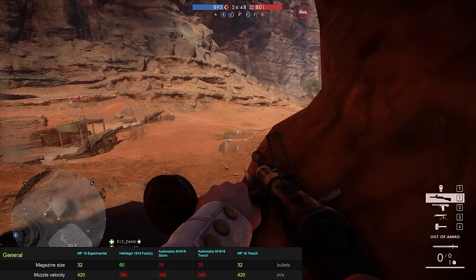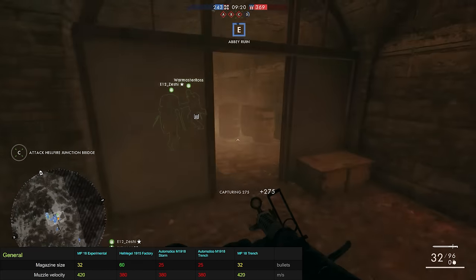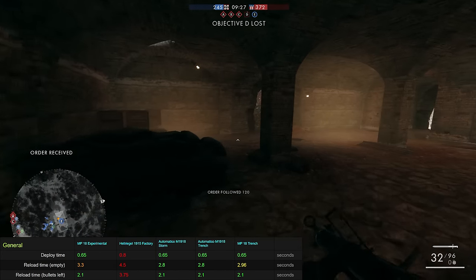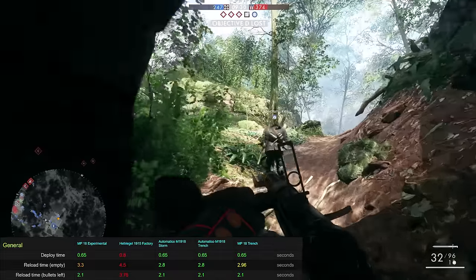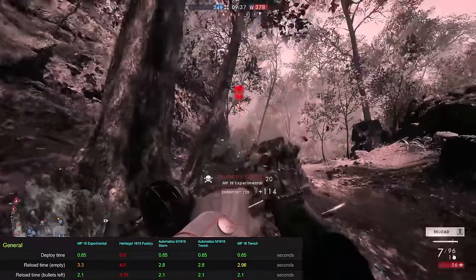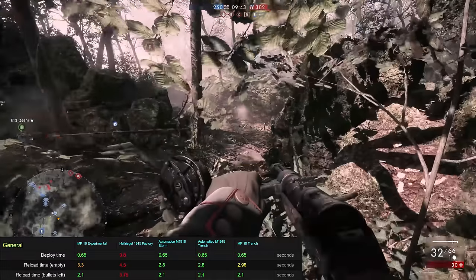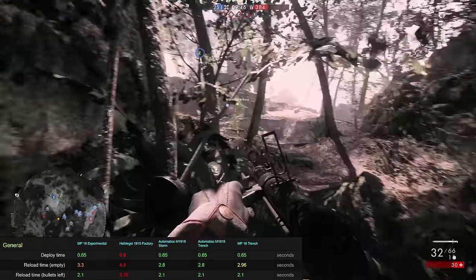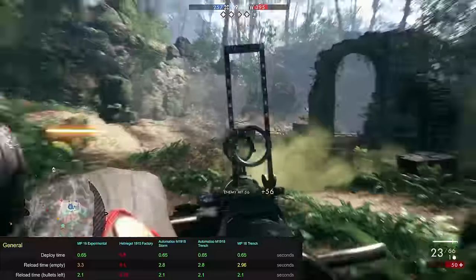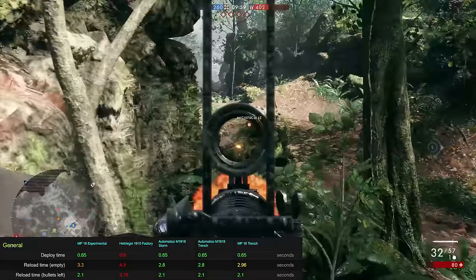One of the MP18's strengths is its muzzle velocity of 420m per second, which is a full 10.5% higher than the other SMGs — meaning your bullets reach your target faster and you won't have to lead as far at distance. When it comes to reload time, the MP18 is a little bit weird. Its tactical reload — with a bullet still left in the chamber — is 2.1 seconds, on par with the Automatico and significantly better than the Hellriegel. If you run the gun dry though, its reload time is 3.3 seconds, which is still better than the Hellriegel's 4.5 seconds but worse than the Automatico's 2.8 seconds, and also worse than the other MP18 variants which come in at a slightly better empty reload time of 2.96 seconds.